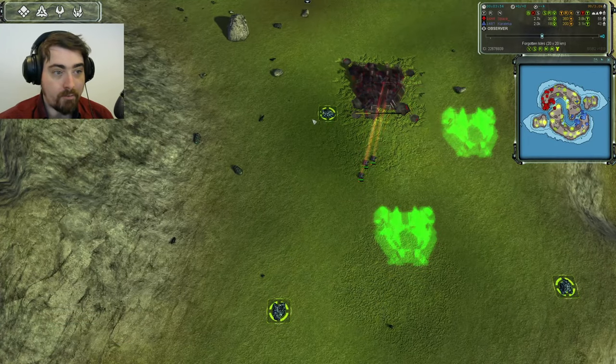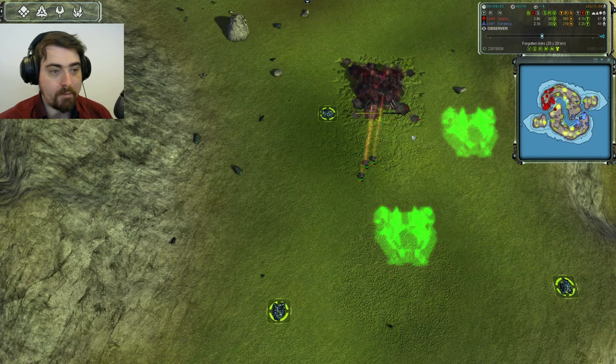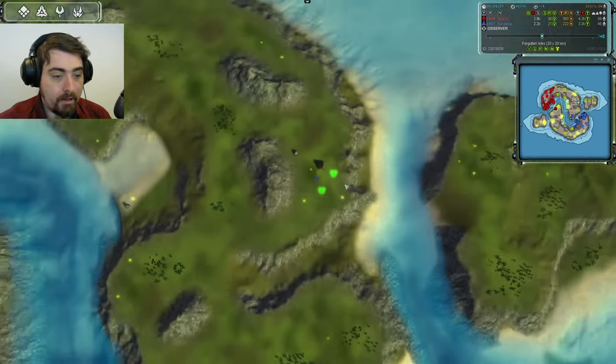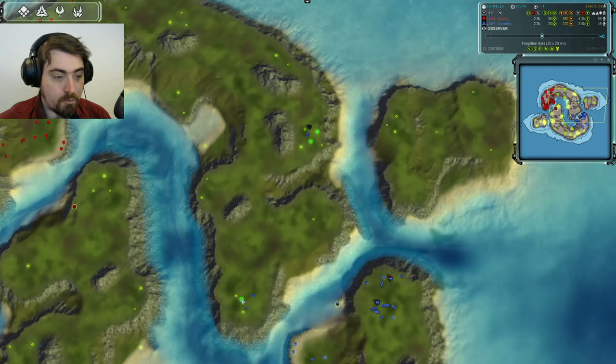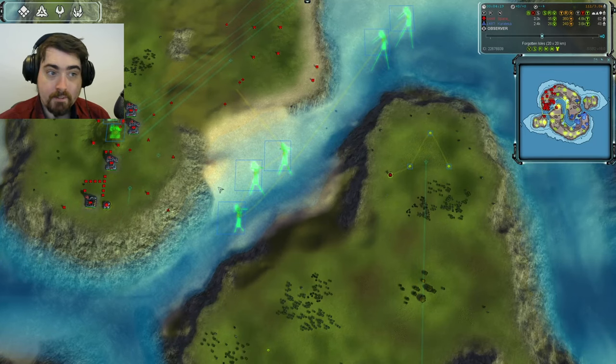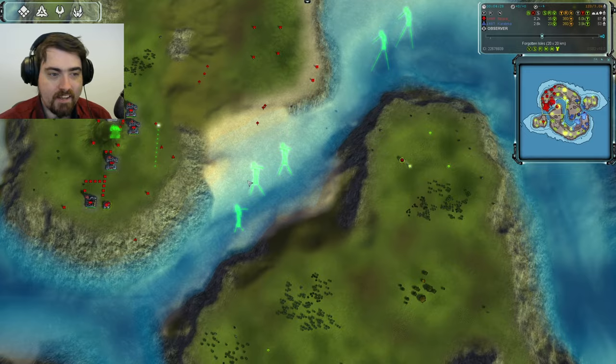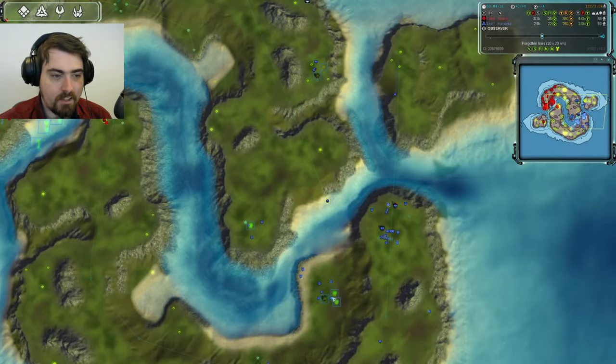Rather than going for the mass extractors immediately, Karateka is going for factories — he's got three factories down before queuing the mexes, so he's definitely planning a wave of spam. His ACU is crossing the water heading straight for the front line, while Space is using his ACU for expansion. Space has also built five naval yards, and Karateka hasn't built a single one, but he is dropping his island and so is Space.